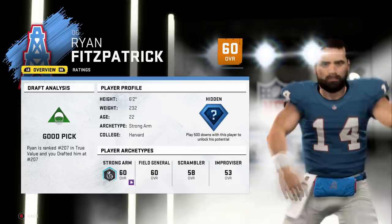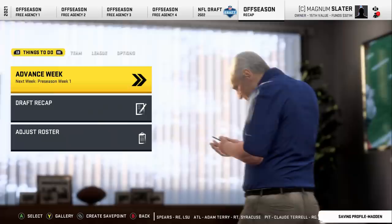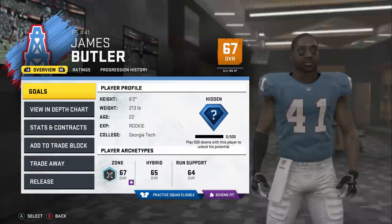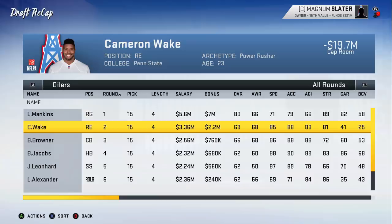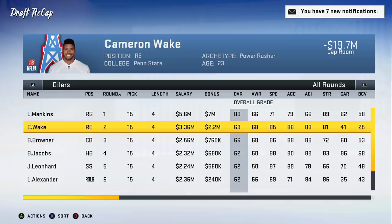Fitzpatrick is a nice little backup option — could be a fun spark plug if Eli Manning ever goes down. For our draft recap, we also had an extra seventh-round pick where I took a flyer and it turned out to be James Butler — 67 hidden dev. So in summary: Fitzpatrick, Lorenzo Alexander, Jim Leonard, Brandon Jacobs, Brandon Browner, Cam Wake, and Logan Mankins. Debatably not overpowered — the dev trades help, but Logan Mankins and Cam Wake will probably see some playing time as rookies.